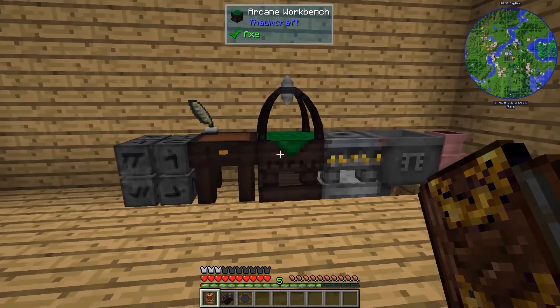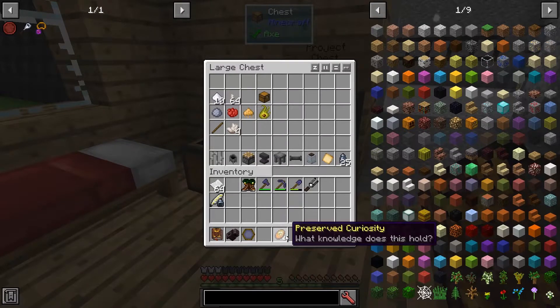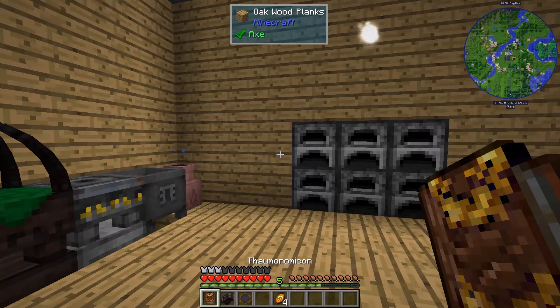If you don't like doing research, there are a couple of alternatives. When you break amber blocks out in the world, you might get some preserved curiosities. If you use them, you will get theories and observations automatically. They're random for what you get, but you might get lucky.